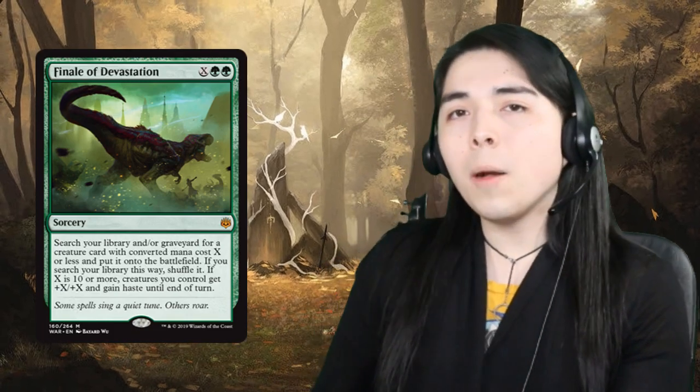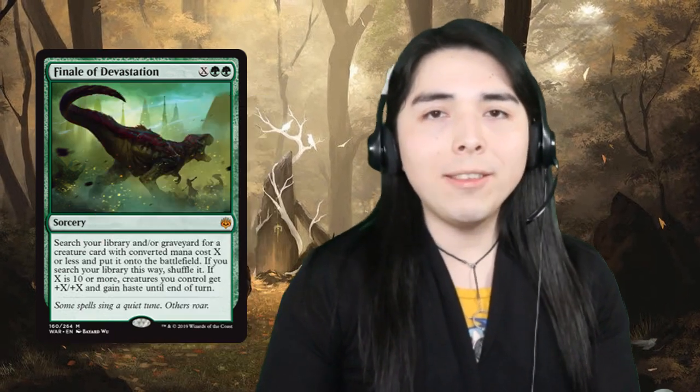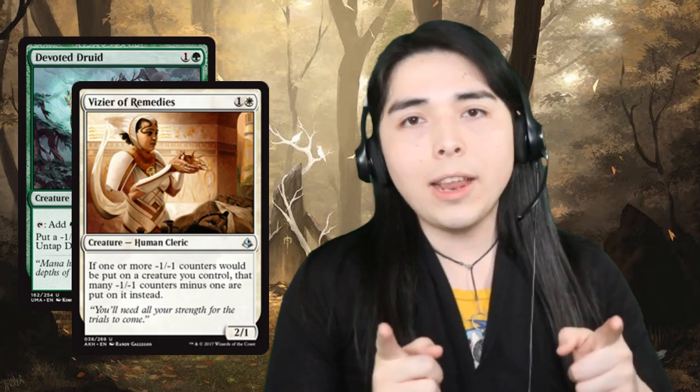Today we are playing some Druid-Vizier combo with Finale of Devastation, brand new out of War of the Spark. This is the big brother to Green Sun's Zenith. It's been seeing play in Elves and Standard but hasn't quite broken the modern barrier yet. Druid-Vizier combo - it's always been a pretty fragile combo, which is why it isn't as competitive as before. But is Finale of Devastation the missing piece to give it further searchability so you can tutor out the combo in more ways than 8? We're going to find out today.